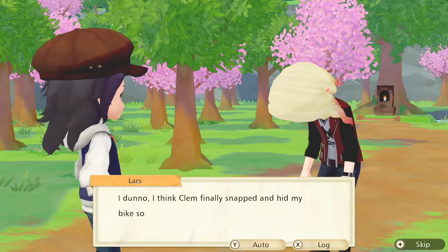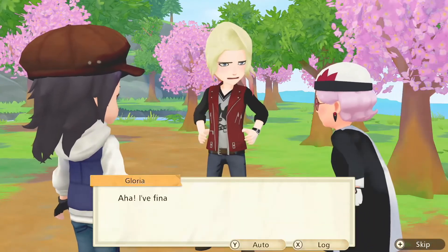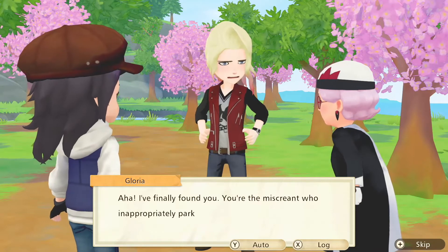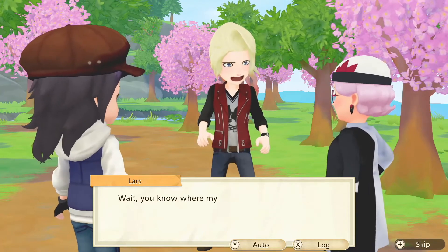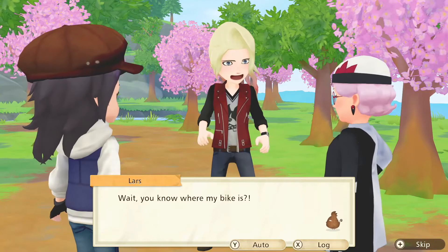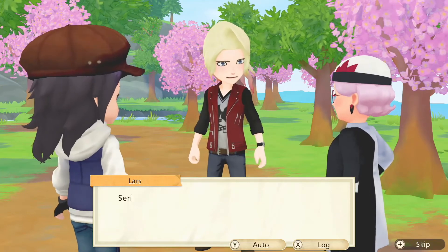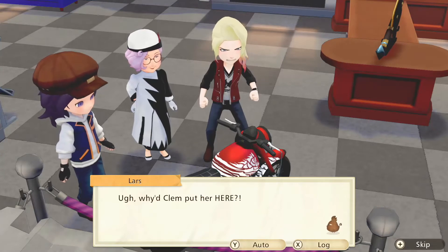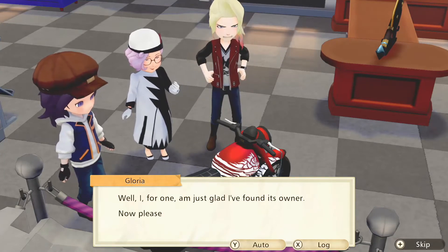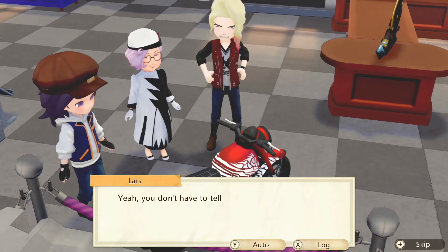He hid my bike somewhere. So you know how much I love my motorcycle — I'm always tinkering with her whenever I've got free time, which means Clem ends up having to do all the work around the shop. I do feel kind of bad about that, but I think Clem finally snapped and hid my bike somewhere. I finally found you! You're the miscreant who inappropriately parked your motorcycle, are you not? Wait, you know where my bike is? I do indeed — it has found its way into an exhibit in the museum. Seriously? Why'd Clem put her here? Well, I'm just glad I found its owner. Now please remove it at once. Yeah, you don't have to tell me twice.